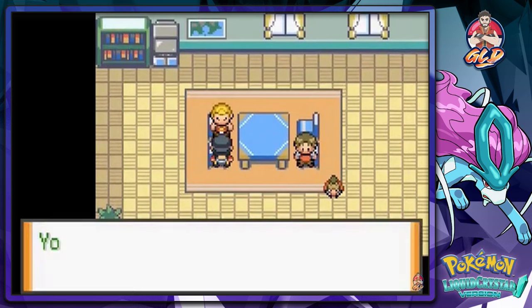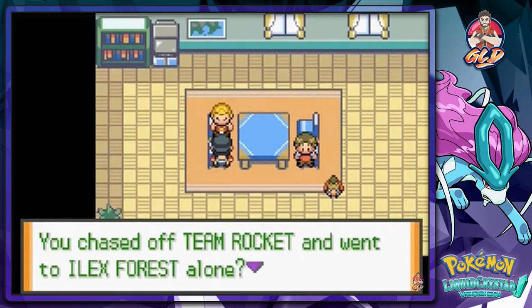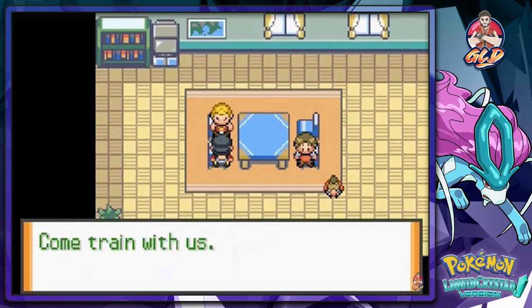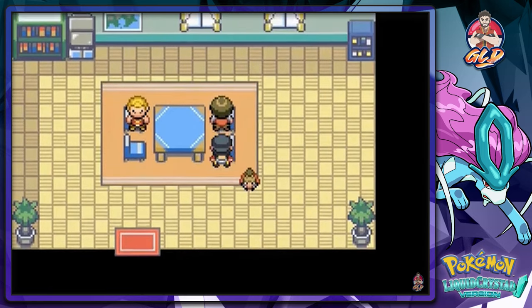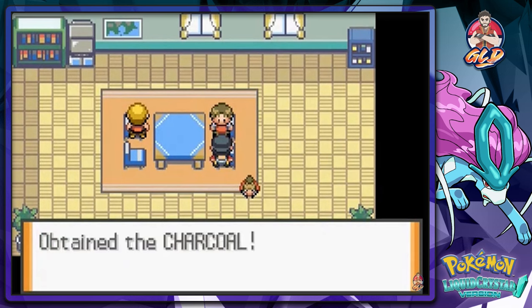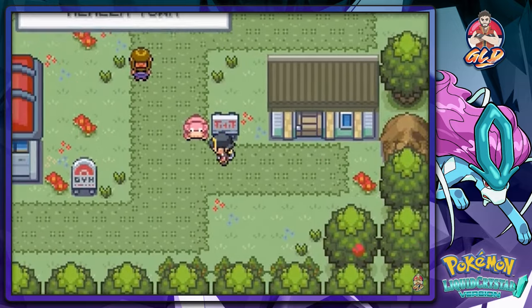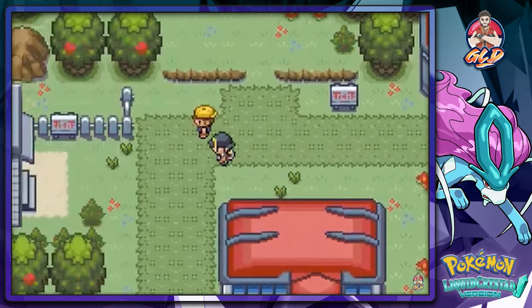This guy right here will actually give you a Charcoal, which will help you with Fire-type Pokemon. Unfortunately we don't have a Fire-type Pokemon right now, so we're going into Ilex Forest to complete this whole thing.